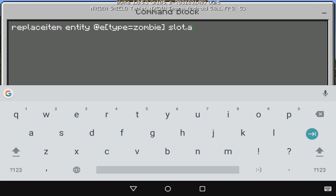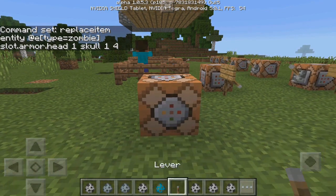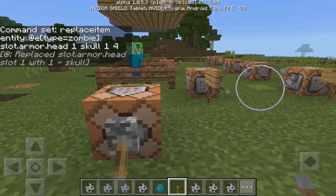Now we're going to do slot.armor.head. If you want to change the chest plate it's .chest, or .legs or .feet — it's the same command just with that part different. Then we do one, then skull, then one again and a different number. If you do four again and it's done correctly it should work — as you can see it just changed.